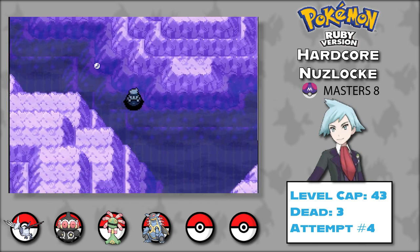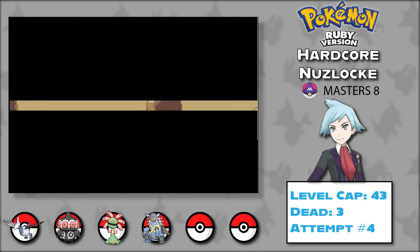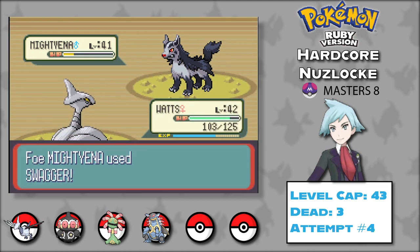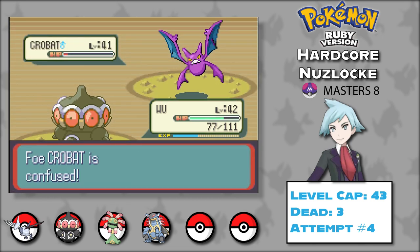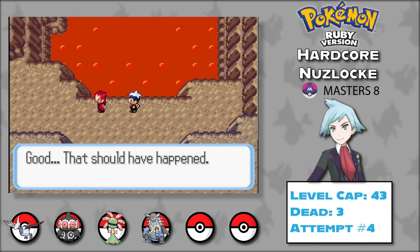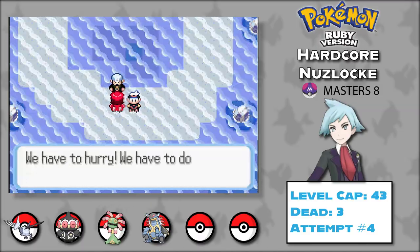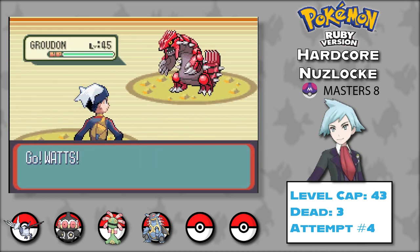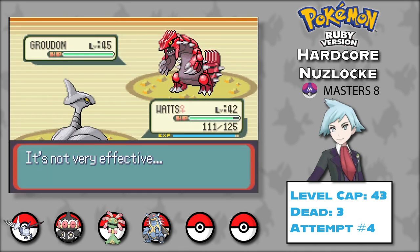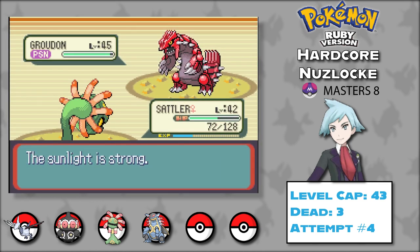Time to explore underwater in search of Team Magma. Deep in the Seafloor Cavern, we find Groudon and Maxie. Watts handles Mightyena easily with a few Swagger boosts, then Wu stalls Camerrupt until it faints before defeating Crobat swiftly. Groudon causes global warming, so we head to the summit to stop it — Watts uses Toxic on the first turn before Groudon can use Fire Blast, then I switch to Sattler and use Giga Drain to defeat the Behemoth a few turns later.